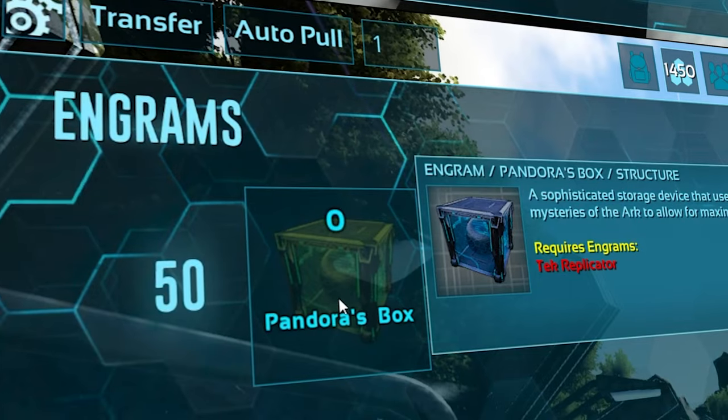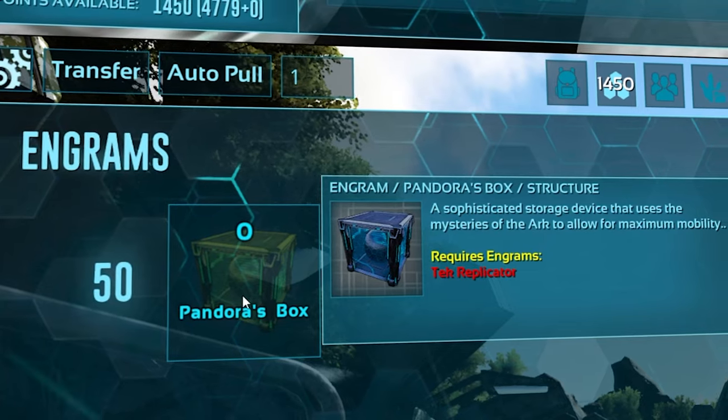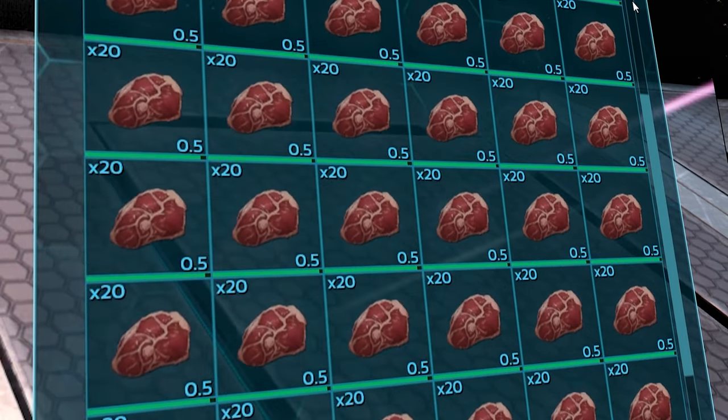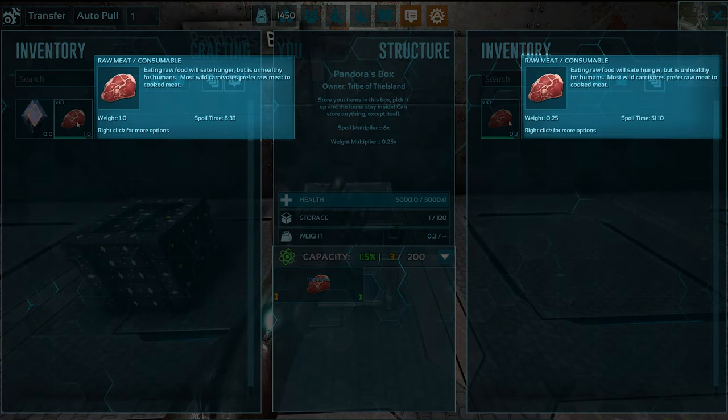The other box is the Pandora's Box, which is unlocked at level 50. This box also requires a tech replicator tech gram in order to unlock. The max slots for this box is 120 with a max cap of 200, allowing you to hold a great deal of items. These items will also weigh a fourth as much and will take six times as long to spoil.